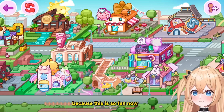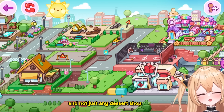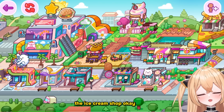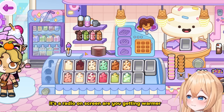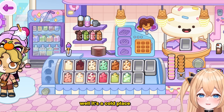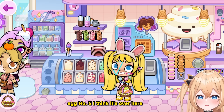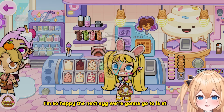The next egg is over at a dessert shop — and not just any dessert shop. Drum roll please... the ice cream shop! Once we're at the ice cream shop it's already on screen — are you getting warmer? Well it's a cool place! Let me know in the comments if you see it — this is egg number five. I've got five eggs right now, I'm so happy!